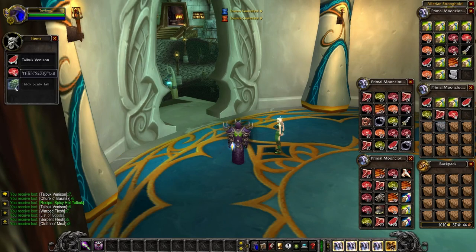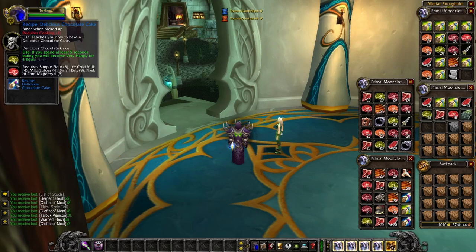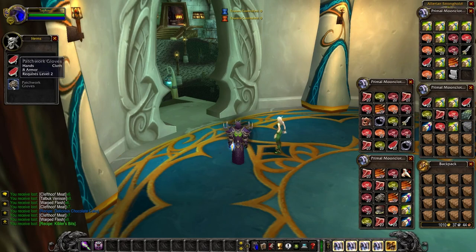We've gotten a ton of meat — we've got some cooking to do. Warped flesh, cleft hoof meat — and there it is: Delicious Chocolate Cake! The recipe requires simple flour, ice cold milk, mild spices, small egg, flask of port, and mage royal. Eating it makes you very happy for one hour. We've now gotten everything — do we still need Captain Rumsey's Lager?